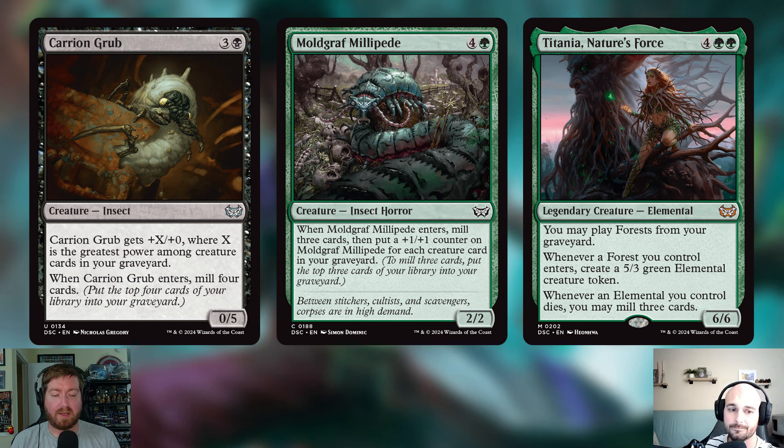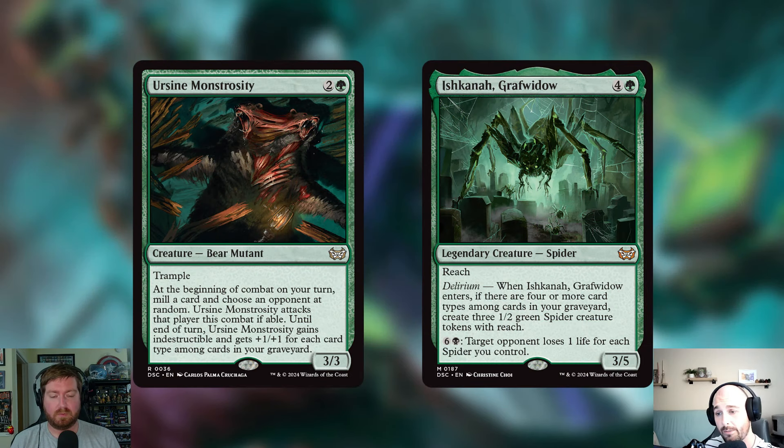Two more creatures getting cut. Ursine Monstrosity is three mana for a 3/3 Bear Mutant with trample. At the beginning of combat on your turn, you mill a card and choose an opponent at random — this creature must attack that player and gains indestructible and +1/+1 for each creature card type among cards in your graveyard. The problem is I can't control where it goes. It points itself in its own direction, and I don't like my cards having free will — too random.